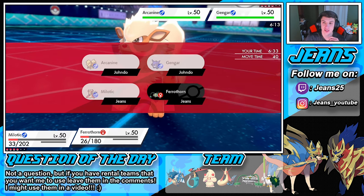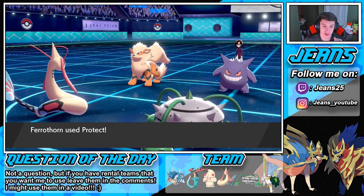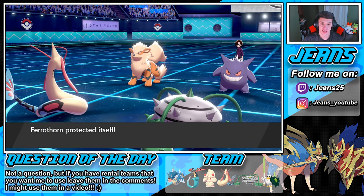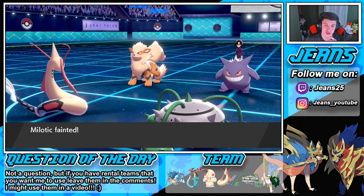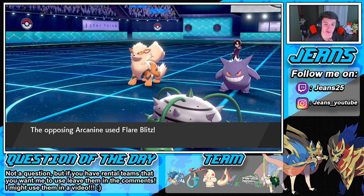Here we go — speed's boosted with the Adrenaline Orb. We're going into Protect with Ferrothorn and Life Dew right off the bat. Come on Milotic, you gotta outspeed that Gengar! Ferrothorn's protecting — hopefully that Gengar goes after Ferrothorn and we outspeed and get that Life Dew off. Shadow Ball — no! It's okay, bye bye Milotic. Ferrothorn's gonna protect and block the next shot.